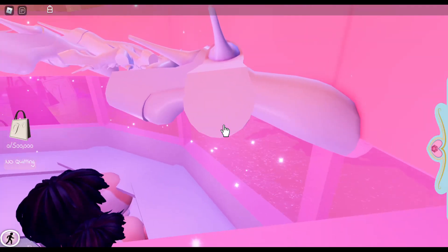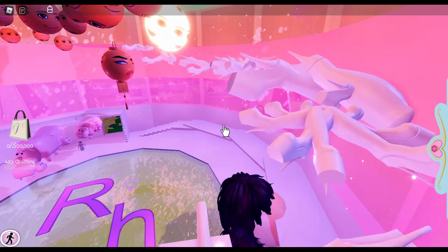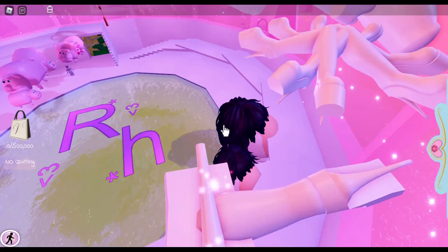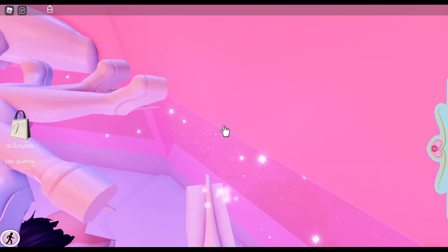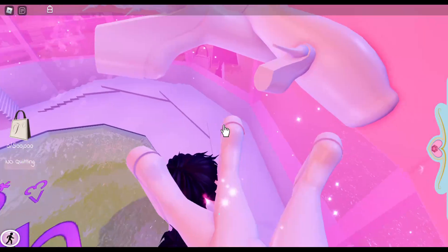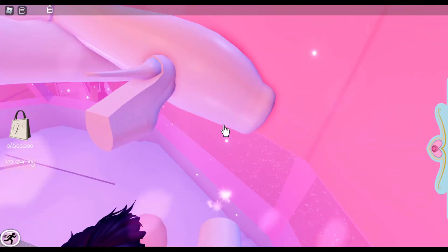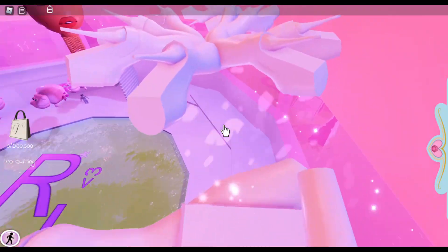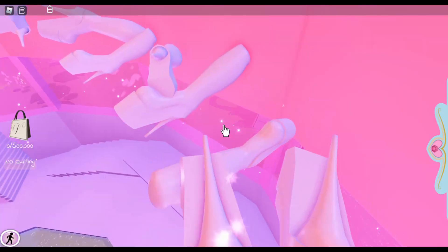I'm a little upset these shoes are so difficult because I love them. Sometimes I do have to look down and angle my camera. This is a short jump, so we're just going to jump. I like to go to this corner and sprint — I feel safe doing that.